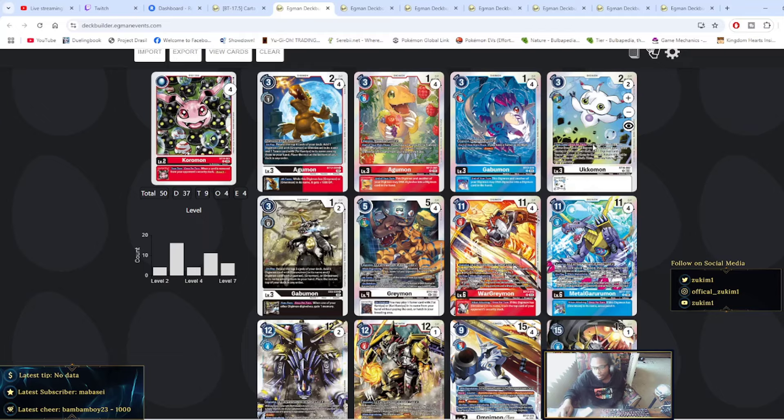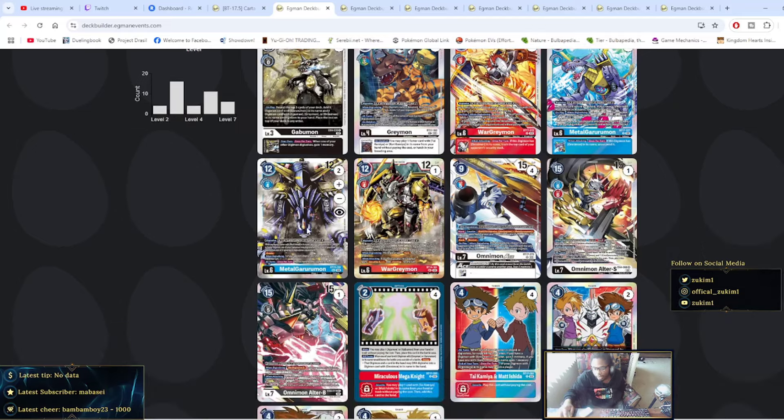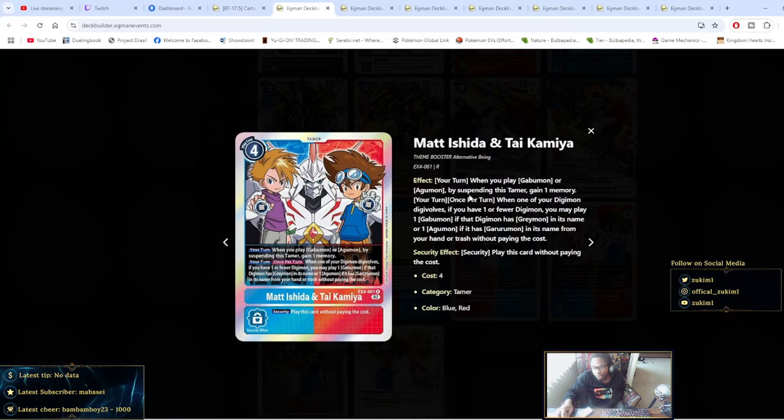This one is running two Ukamons, two of the Gabumons from EX-4, two MetalGreymons, one WarGreymon, one of the Alter-S, and then two of the EX-4 Matt Tamers. I do agree with this card — it allows you whenever you play a Gabumon or an Agumon to suspend this tamer and gain one memory. Then when one of your Digimons digivolves and you have one or fewer Digimons, you can play the opposite one from your trash. So if you digivolve the Gabumon, you can play an Agumon, and if you digivolve the Agumon, you can play out the Gabumon.